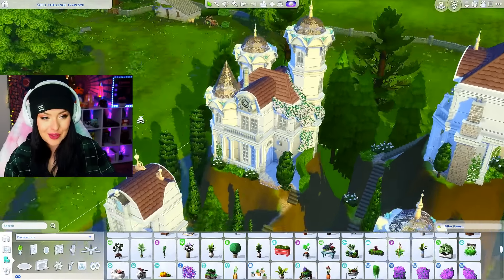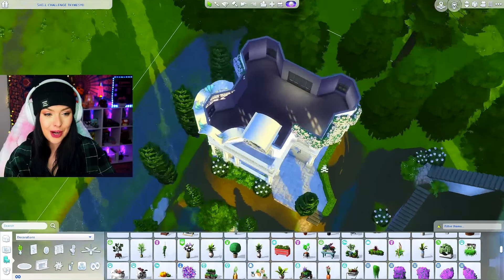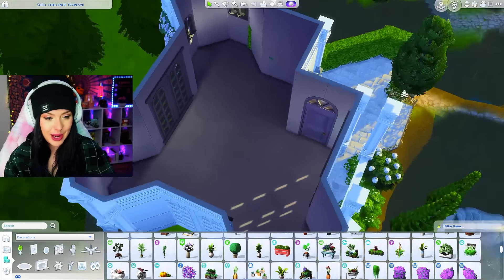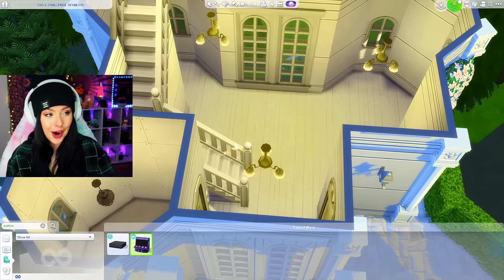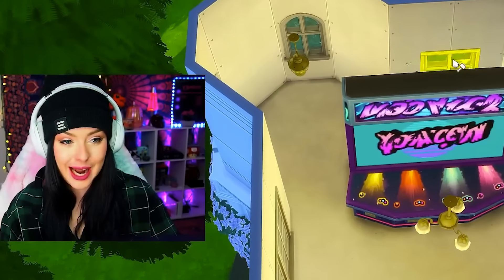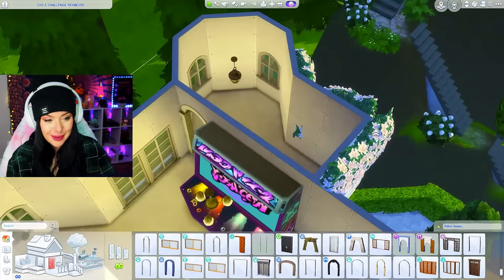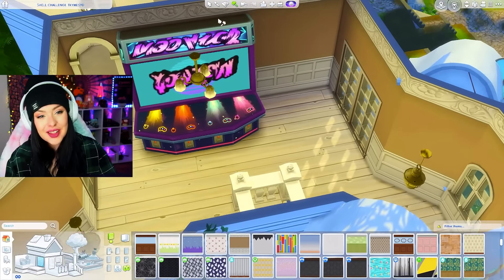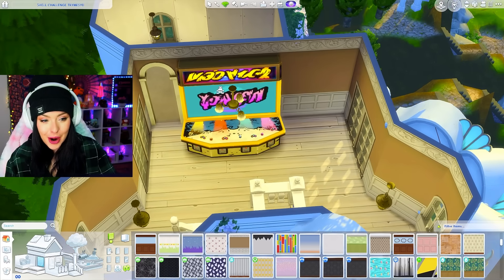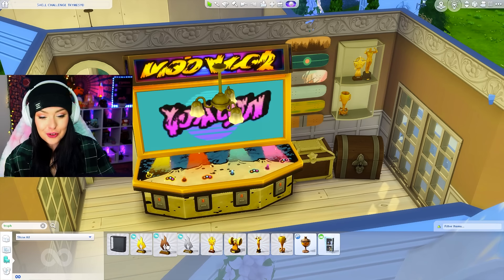Next we're going to do the big house. This is where I think I'm going to be doing the main gaming area, and then this will be our actual home. My door is here, we'll do stairs there. This can be a bathroom. I've added some treasure chests right there as storage, and I'm also going to be adding trophies to show off our accomplishments. We are using the luxury party stuff in here too. Let me put that game in the corner - it fits perfectly right there.